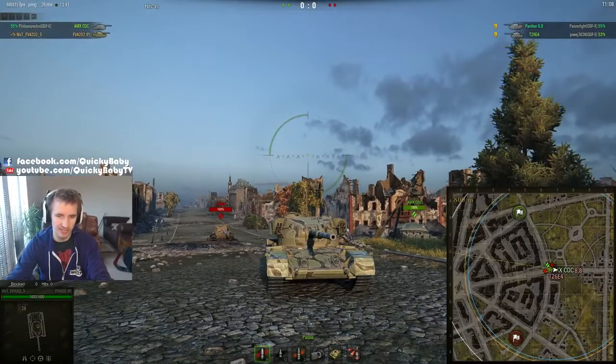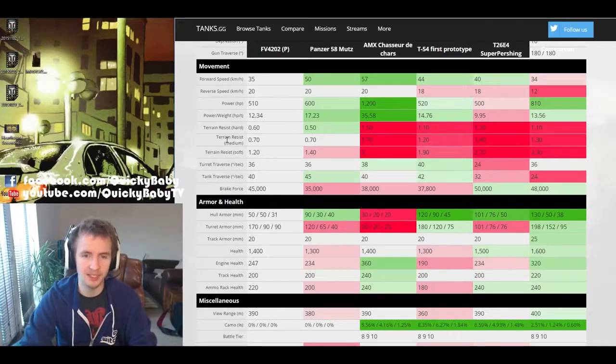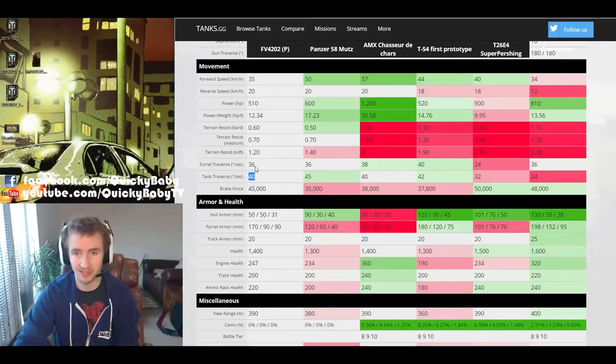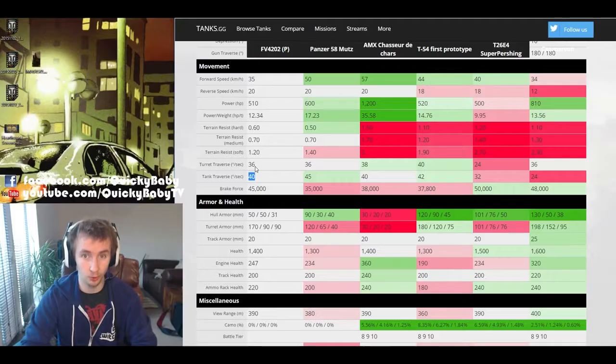The FV4202 is truly one of the slowest medium tanks ever in World of Tanks at high tier. Thankfully it does have some very nice ground resistances, which mitigates some of the power-to-weight disadvantage. The turret traverse speed is 36 degrees per second and hull traverse is 40 degrees per second, so it won't take too long to turn and re-engage opponents - just don't hope to chase them down or avoid being caught.